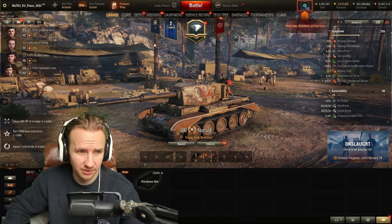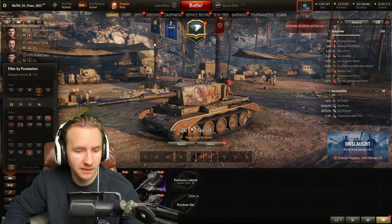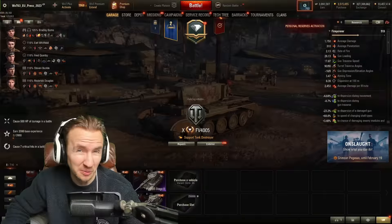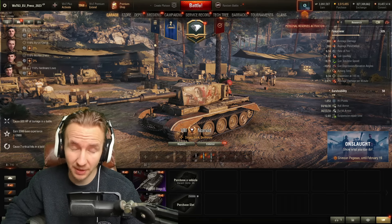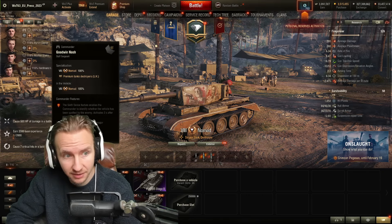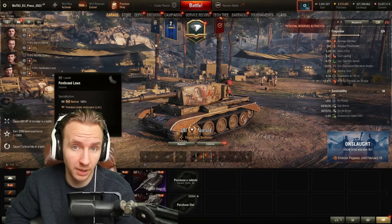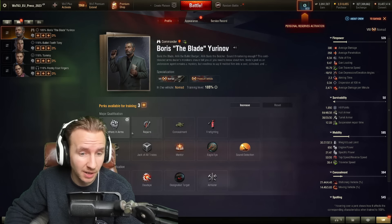Crew-wise, the Charioteer has a pretty annoying loadout: you have a commander who is also the gunner, and a loader who is the radio operator. This means no tier 10 tank destroyer crew will work well in your Charioteer Nomad, so you might want to recruit an entirely new crew or at least have a dedicated commander and definitely a dedicated loader, as you will need Situational Awareness to get the most out of the view range advantage.